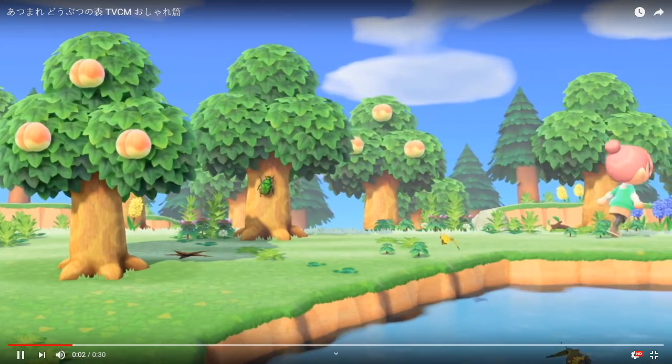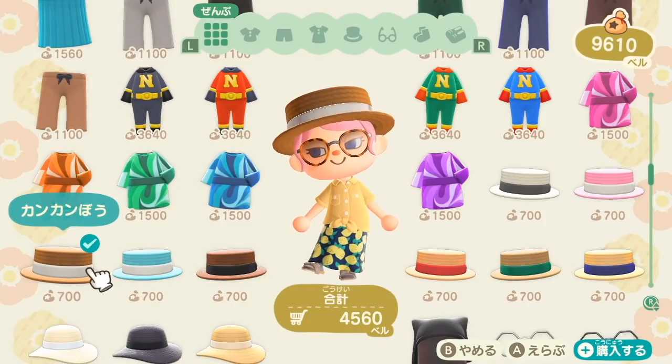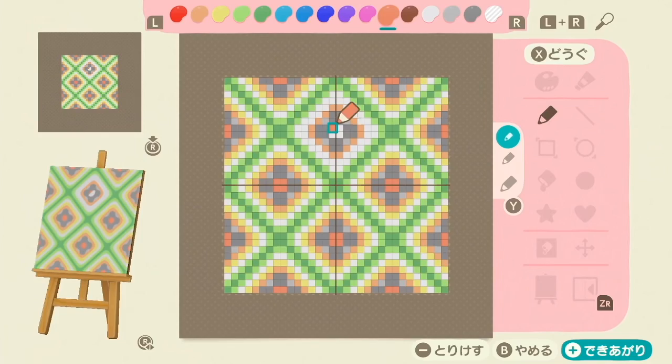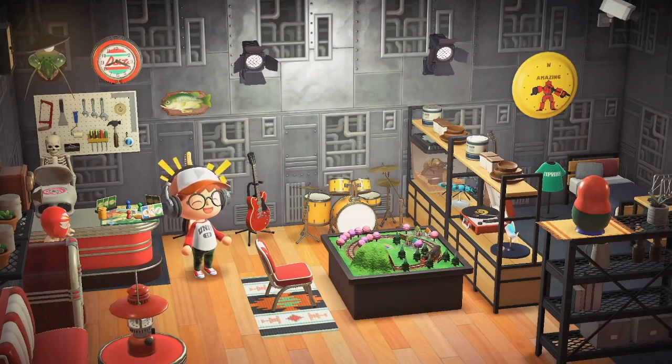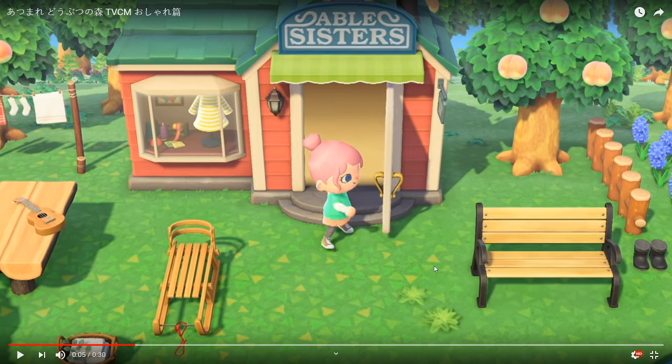I'm pretty sure we're going to see a lot in this new one. Able Sisters — their shop just got such a glow up, it's so cute. There's a lot to take in here. Look at the moving wallpaper and floors. First I wanted to see what was outside of Able Sisters — look at the little boots. I love that we can actually put down shoes and have them look like the actual shoes. The main thing I want to point out is just seeing the Able Sisters have a display window — it's just perfect. I don't know why they didn't have that before.